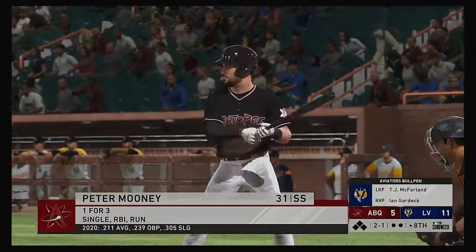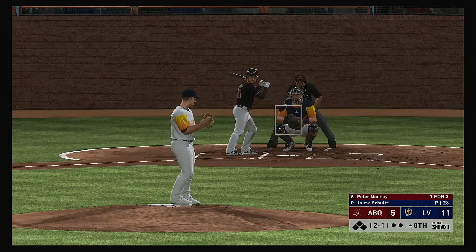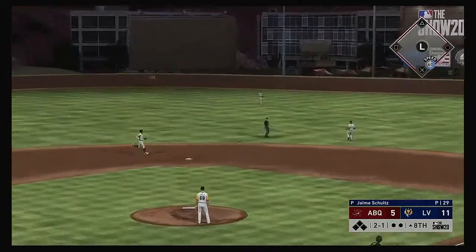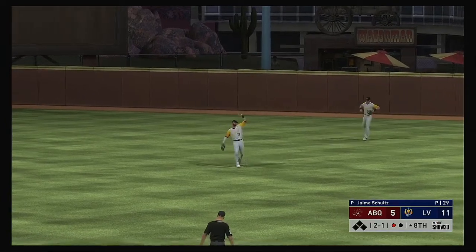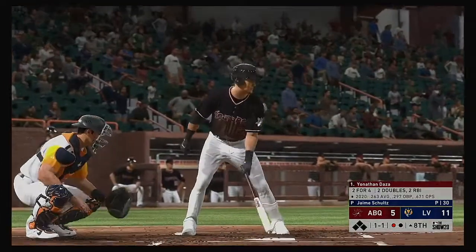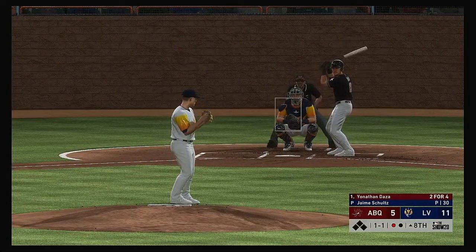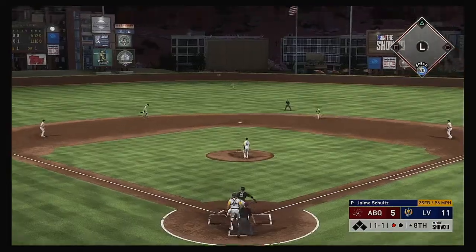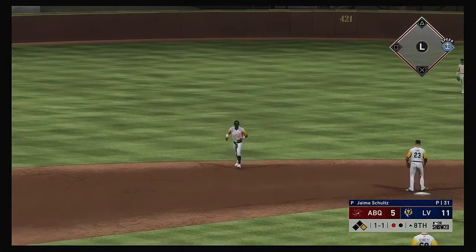Ready to begin the eighth, and stepping up as the shortstop, Peter Mooney. He gets the sign — here comes the two-one, high in the air out to center field, Moreira is right there. One down. Digging in now, Jonathan Daza — he got called out on strikes his last time through. Always frustrating to go down looking — everybody does it, you'll have a few at-bats where you get completely fooled. Look for him to be on the attack early in the at-bat. Lands in for a base hit — and he's three-for-five in this one.